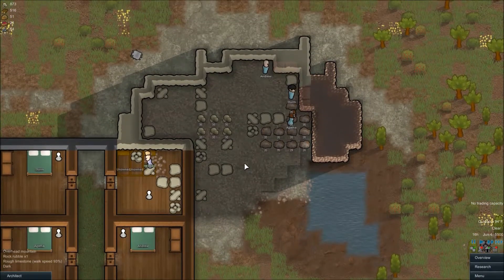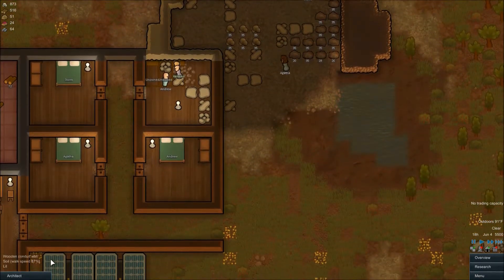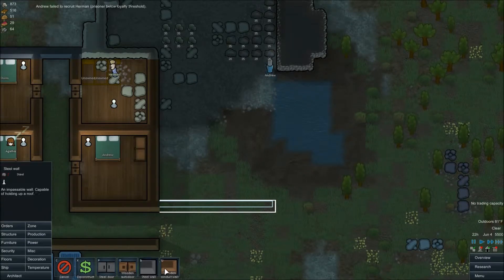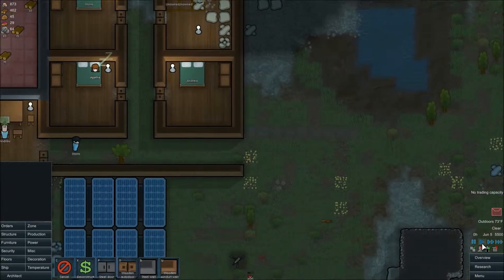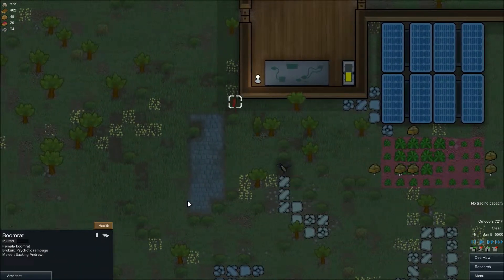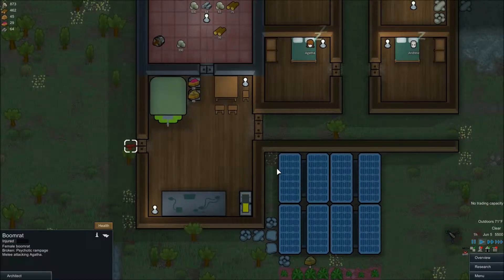Oh, there's some silver in there. Structure. Wooden conduit wall. Oh no, I can't build it that close to the mountain because the ground is muddy. Local boomer — oh no, he's over there. Lovely. And it's, of course, the boomerat.